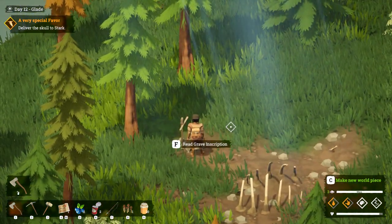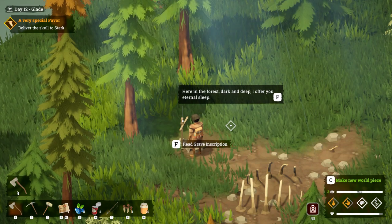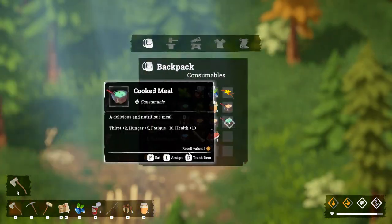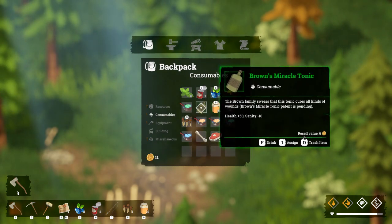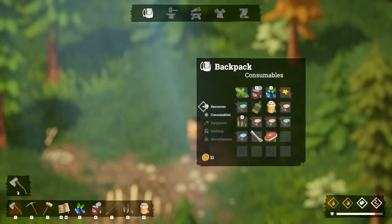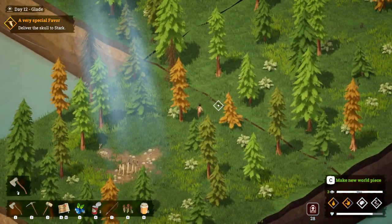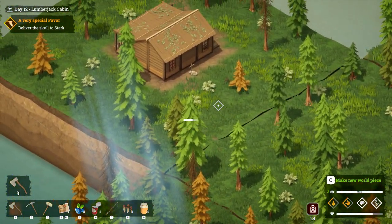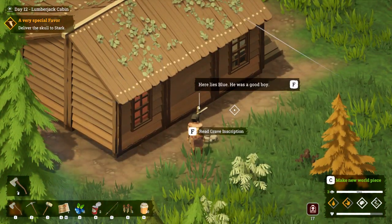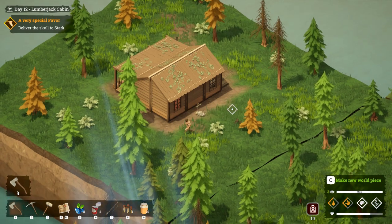Oh what's this? A grave inscription: 'Here in the forest dark and deep, I offer you eternal sleep.' Oh no - I've been poisoned! We've got an antidote in here - it says health and sanity, but I don't know if I want to use it just yet. Let's deliver the skull to Stark and then use it when our health gets low. What's this other grave? 'He lies blue, he was a good boy.' Oh that's sad - probably his dog.